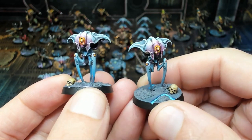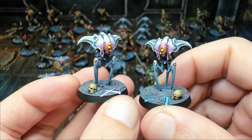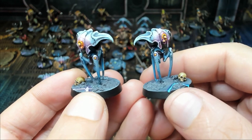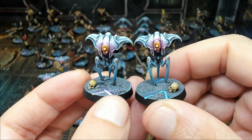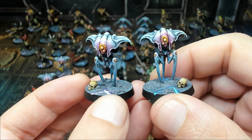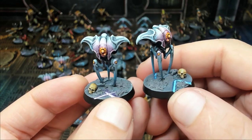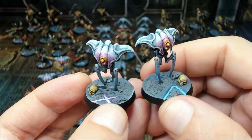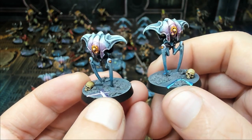Next we have the Spindle Drones — unique to the Blackstone Fortress and sort of like its alien technology protectors. In game terms they're really cool; they actually have the ability to strengthen as you're playing against them. They can be extremely dangerous. You can see clearly here why I didn't want to remove them from their original mounting points — I reused the push-fit system and blended it into the custom bases, and I think it turned out really well.